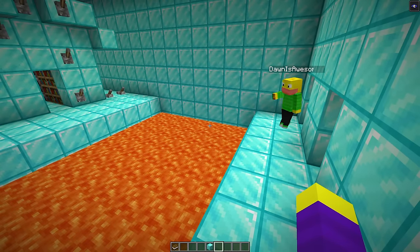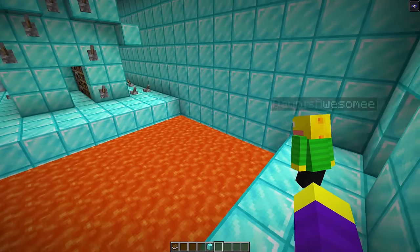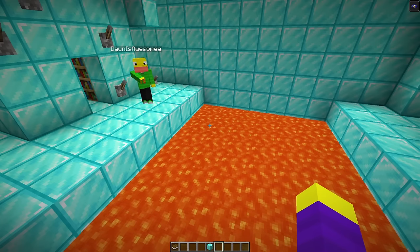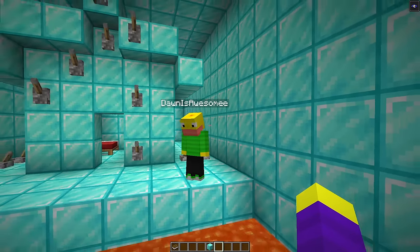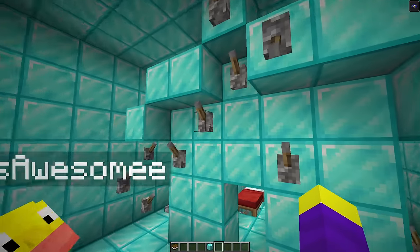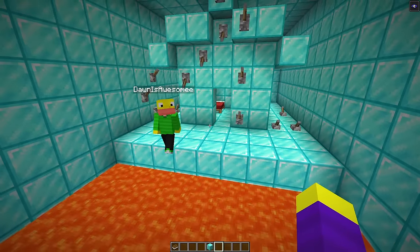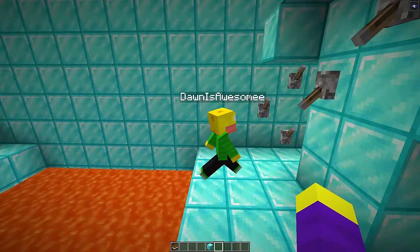Now Don has to get across a massive lava pit to reach the diamond house. He counts the distance — maybe seven blocks — gets a running start and makes it across, then discovers the barrier blocks mean he didn't actually need to jump at all. Inside the house Don has to find the right lever among many levers to open a door.